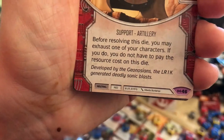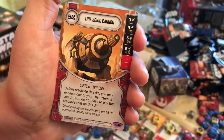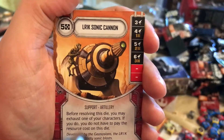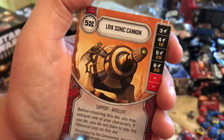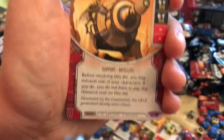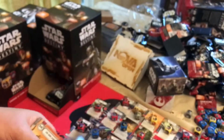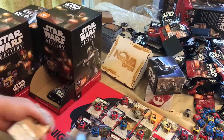So if you roll a six and you have any character that has not been activated, you just tap them as you're resolving it — exhaust them — and you can throw six at them. My Ackbar-Lando deck runs this. If you have it in your hand turn one, you can drop it turn one and I was rolling sixes on turn one.